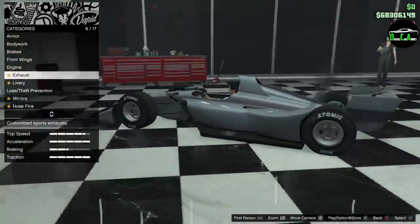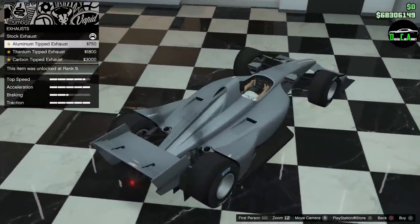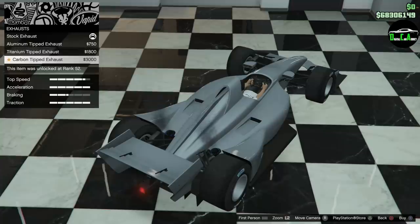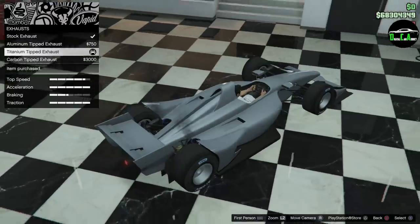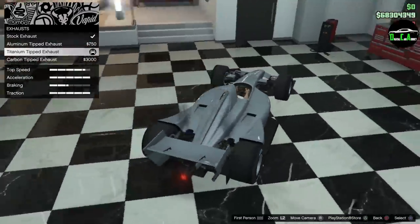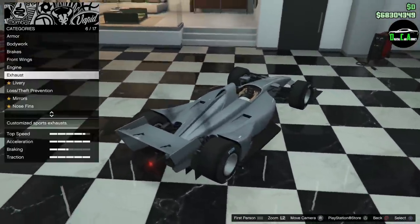Moving to the engine — new exhaust options. Let me zoom in. We've got aluminum, titanium, and carbon. I think titanium is the way to go. You can barely see them in there, especially when you're walking around it, because the bodywork and wheels kind of cover it up. But I think titanium attracts more of the eye.